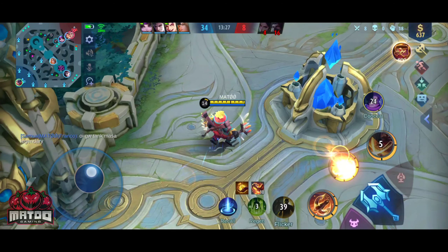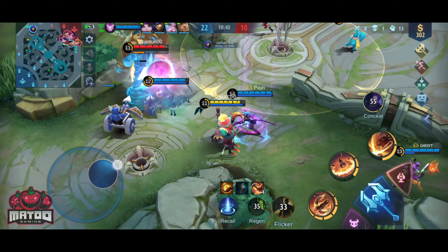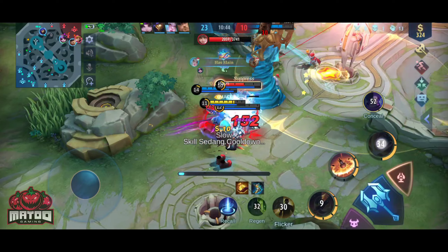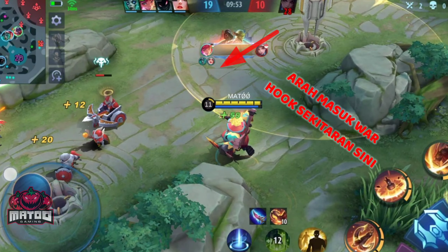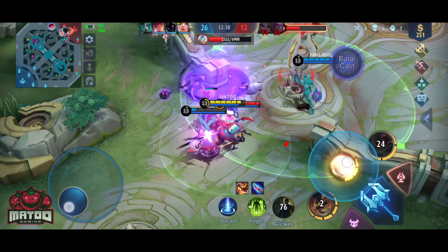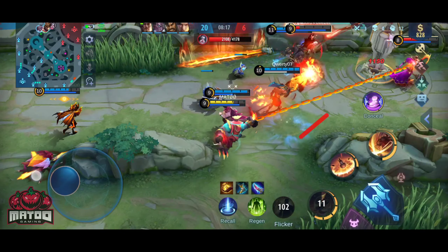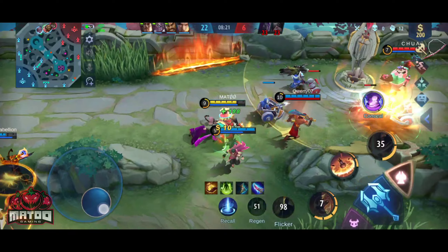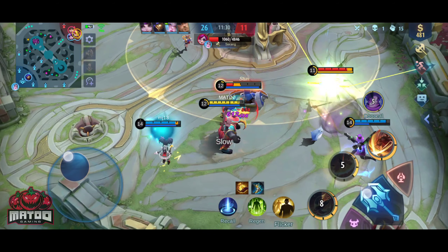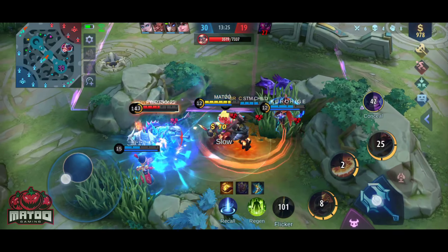Lanjut tutorial hook ke-4: cara memprediksi musuh saat lagi mau masuk war ataupun keluar war. Cara ini bisa dikombinasikan di dalam rumput ataupun di alam liar. Kalo pas musuh mau masuk war, biasanya akan keluar dari sisi tower sebelah kiri ataupun kanan. Kalian bisa prediksi musuh dari sekitaran sini, gunain insting terbaik kalian. Pas musuh mau keluar war atau kabur, ini gunanya pasif Franko — walaupun hero ini gak punya skill blink dan gendut, jalannya ngebut banget. Bisa dikombinasikan juga pake flicker. Selalu ingat, hook musuhnya ke arah depan mukanya, jangan pas banget di hero-nya, suka miss.